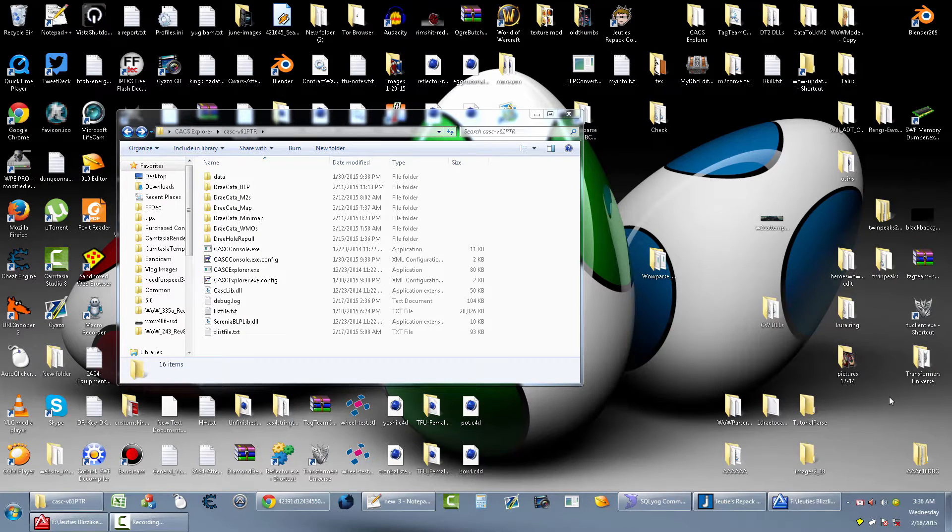I'm going to show you how to get the ground clutter to work within the Draenor patch, and it's really simple. I could do it in like five, six, seven minutes but since I'm explaining this it's going to take a little longer. First thing you gotta do is use Casc Explorer to extract the stuff from the Draenor installation.